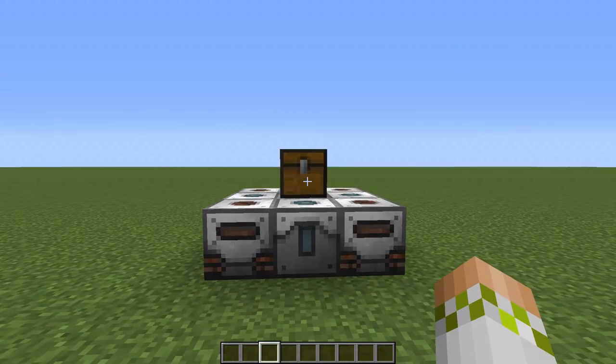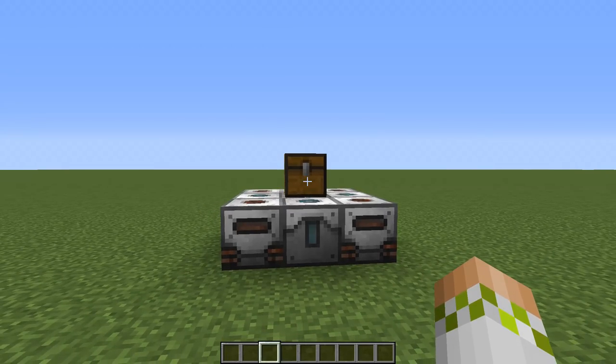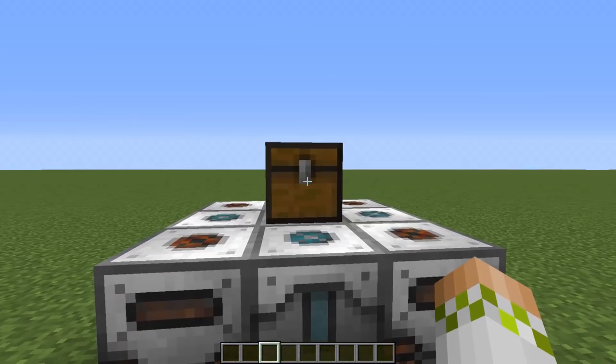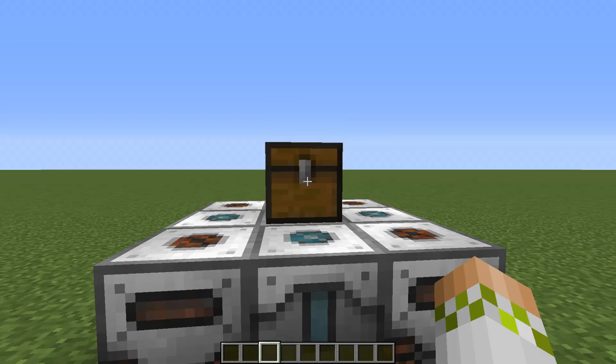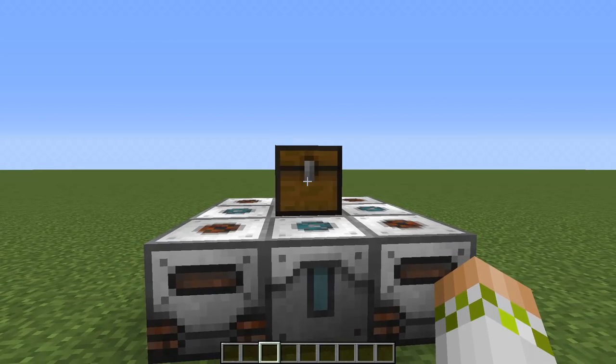In all seriousness, Industrial Foregoing is an absolutely awesome tech mod. There are some seriously cool things that you can make with it. A perfect example would be the laser drill that I talked about in that cheesy intro. As you can see right here, this one is getting us quite a fair bit of ore - it's generating it just using power and it's got a focus set on diamond, so it's definitely not a slouch when it comes to getting that.